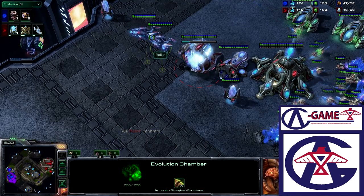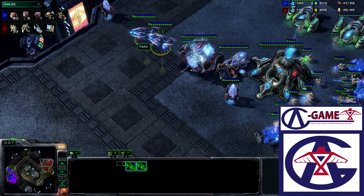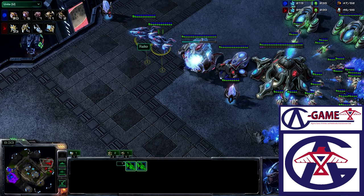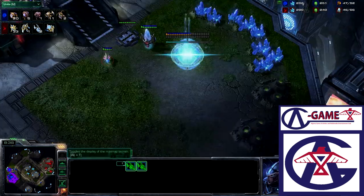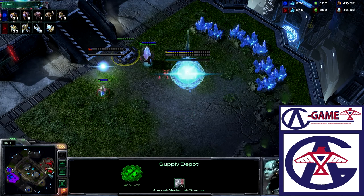Taking a look at the Protoss main, we do see that there are two Void Rays on the field — which could be huge. Those two Void Rays, if they were to push across the map, could do tons of damage. We see the expansion right now is about half completed, and we saw the blue reticle, which means he did see that.